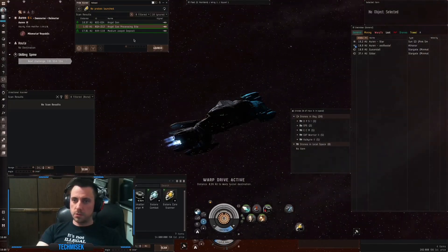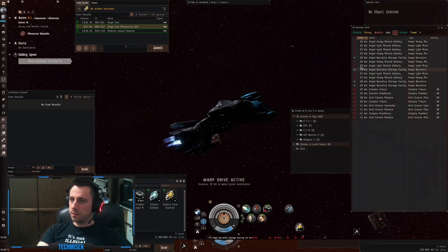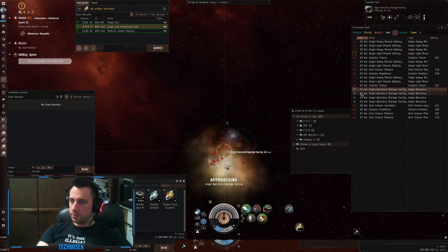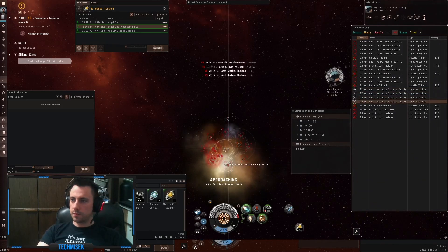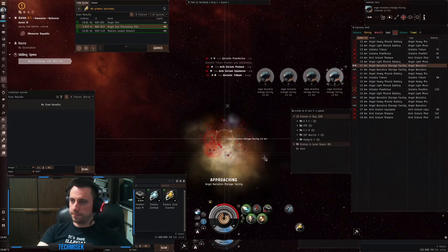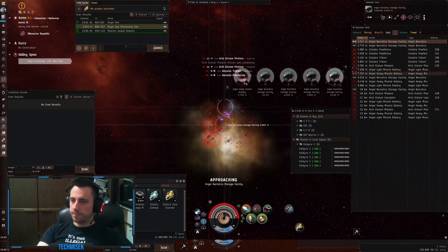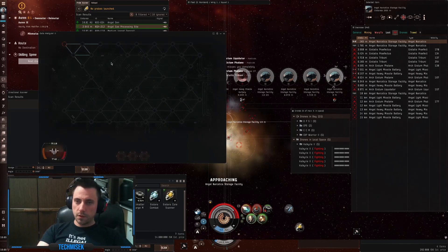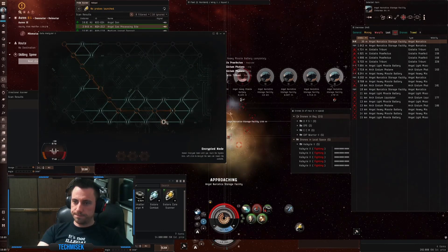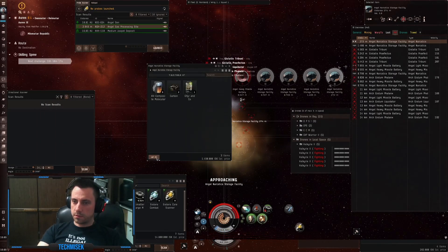Okay guys, I have another Angel Gas processing site to do. We will ninja hack it. I think we can tank the site while doing it. I'm managing two accounts — sorry about the head spinning left and right. First container: 1.5 million.